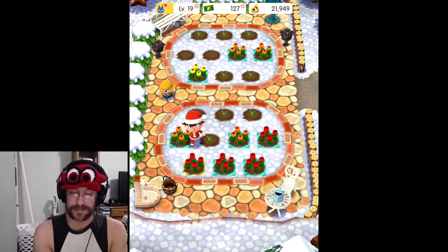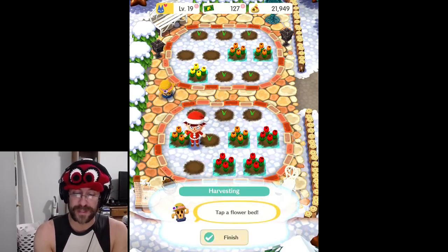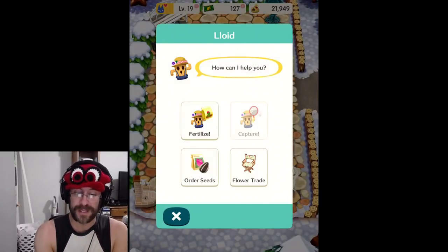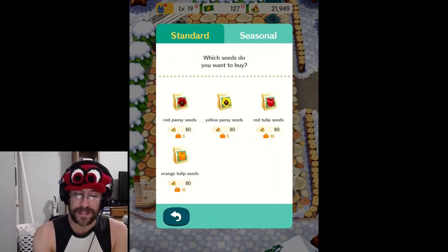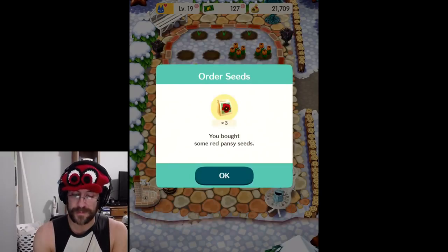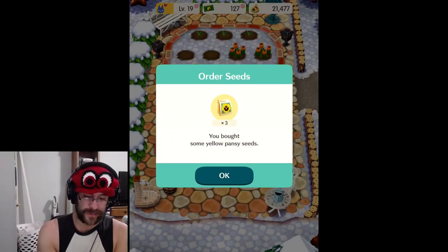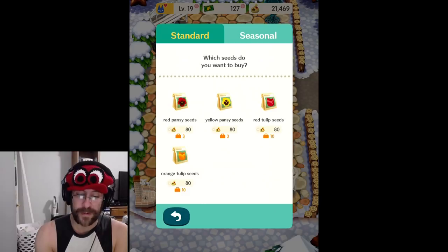Let's do that right now. So I've got three — now those three spaces are available. We'll finish, click on him, we'll order some seeds. Let's get red pansies, we'll get three. Let's get yellow pansies, we'll get three. And now we're going to go ahead and plant them.